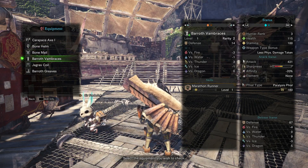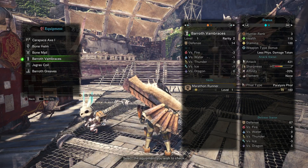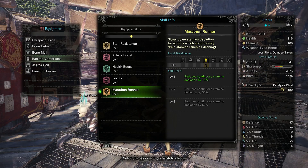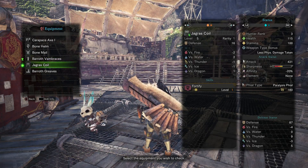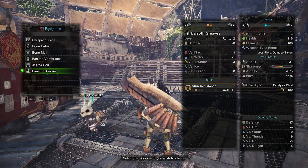The other thing I got was the Barath Vambraces. It's got the Marathon Runner skill. That reduces continuous stamina depletion by 15%, and it goes all the way up to 50% if you get to level 3. It'll be pretty handy because I do dash around a lot. And the other thing I got was the Barath Greaves.